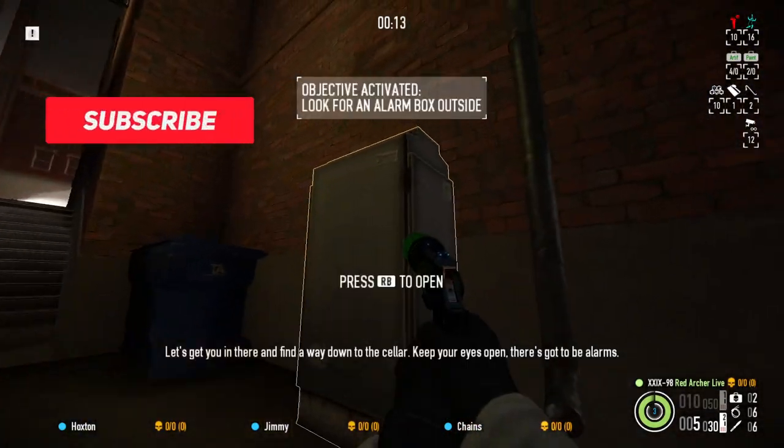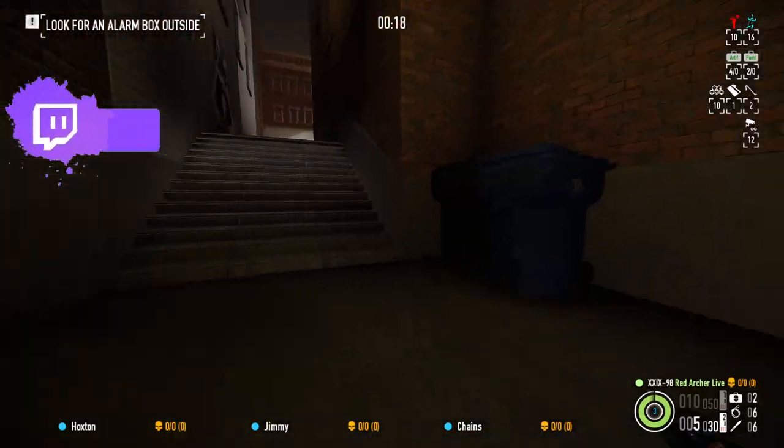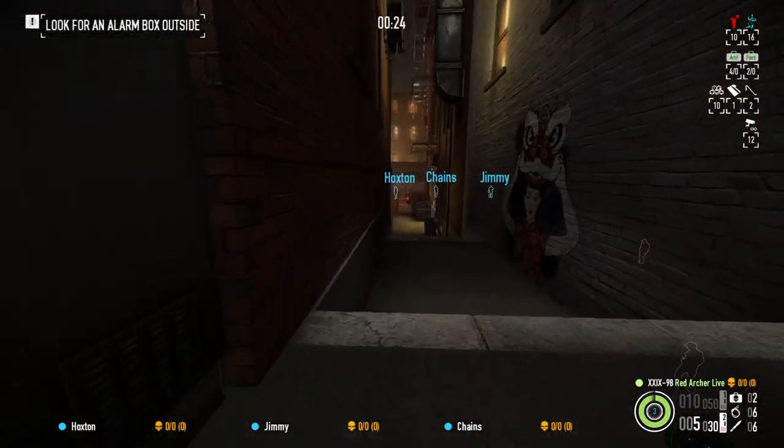First objective here is opening alarm boxes and finding the one we need. You'll know it's the one you need when a fist icon appears and you can smash it and destroy the wiring inside. This is not our one — we're going to try this one. This is the one: smashed, done.